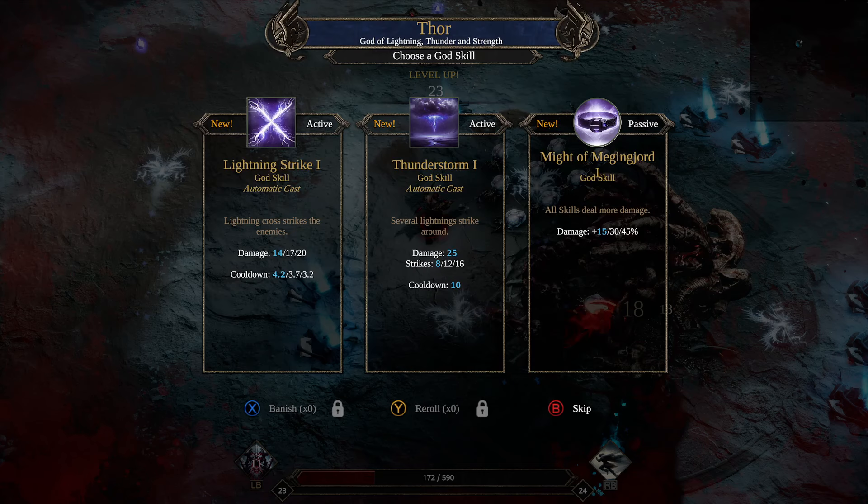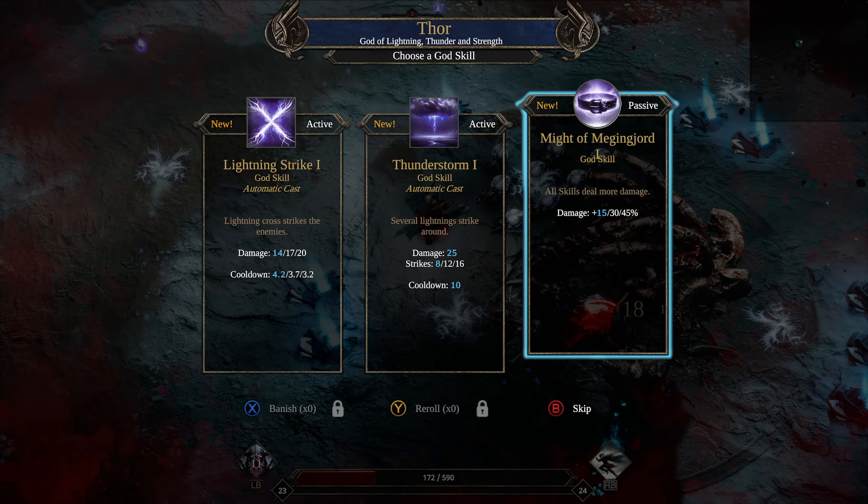Let's do Thor — all skills deal more damage. I was hoping to get the extra HP. He's not even hitting me, he's just walking into me and I'm taking an absolute ton of damage from him. There we go. Not the prettiest run, but it worked. We are doing pretty good damage — that was actually a really high damaging build.